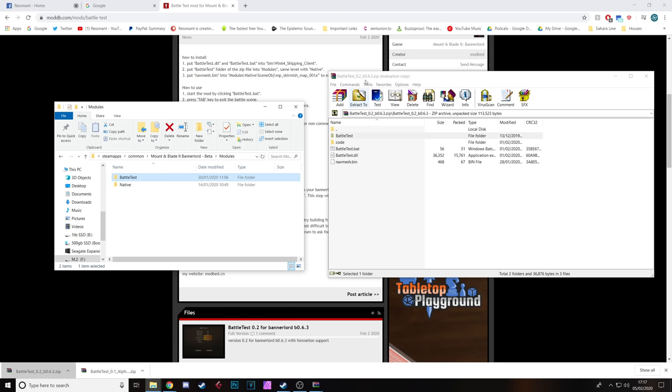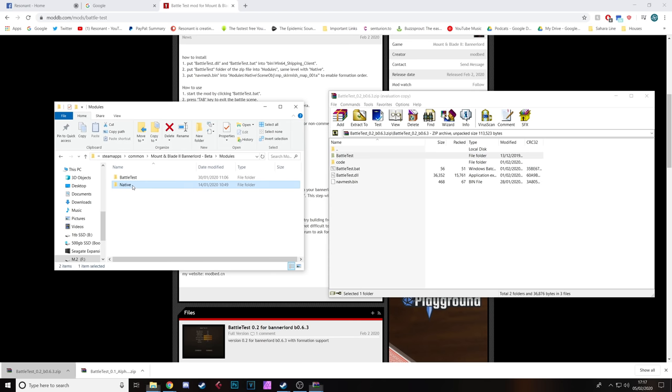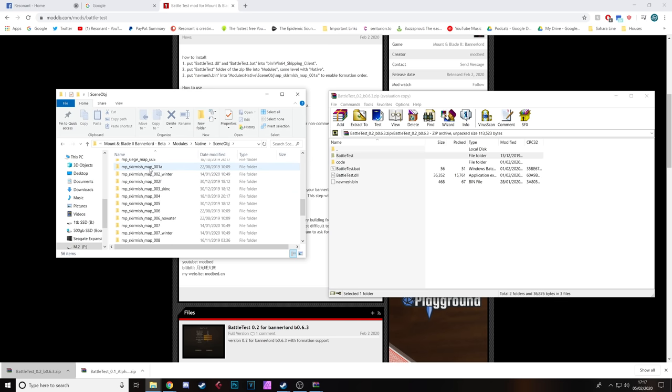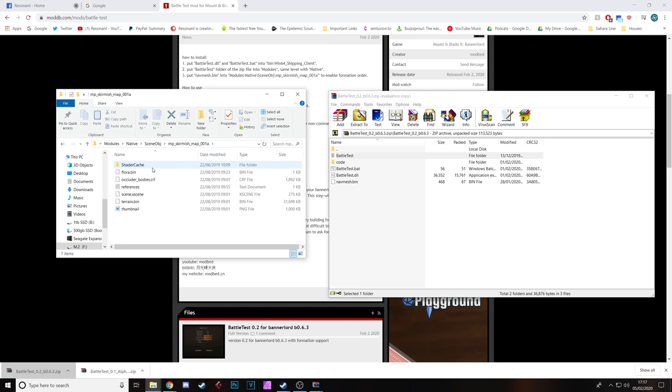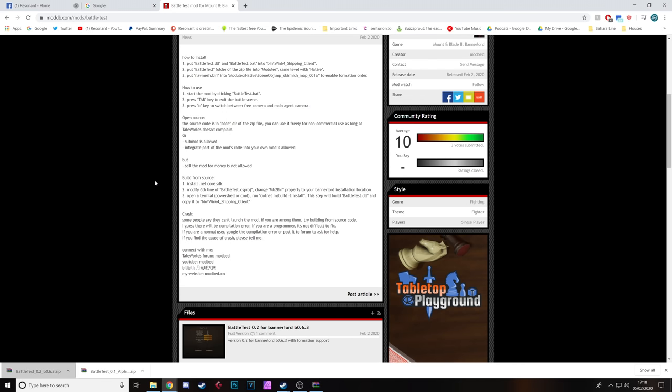You'd probably be done at that point, but if you want to be able to do formations with your guys in the game, you need to go into your Native file, find the scene objects folder, then 'multiplayer_skirmish_map_001a', and pop the nav_mesh.bin file in there. That should be all the installation done.